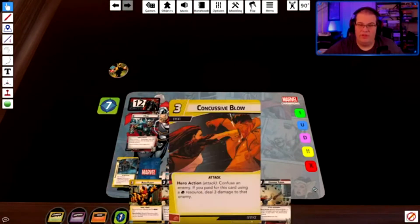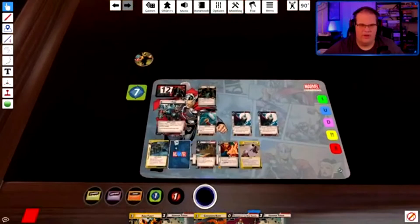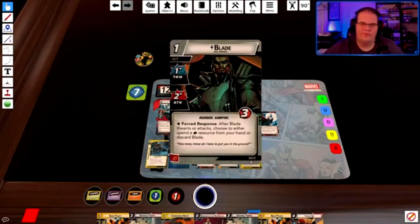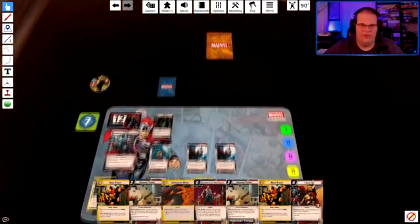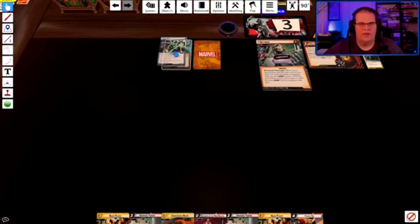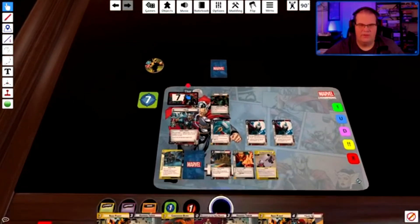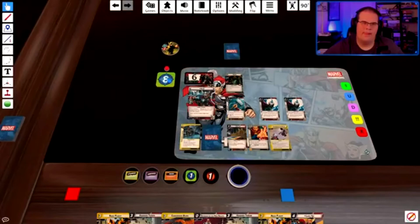We have some things but we also have Concussive Blow which can help keep him confused. Adds one — minion comes in, I draw two more cards. He attacks for three plus — I'll take it. Three, four, five — discard three from the encounter deck. That's five damage and a drone hit for one. Encounter card: the villain schemes — confuse breaks. Thank god — see, it's worth it.